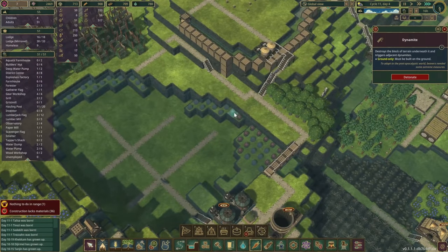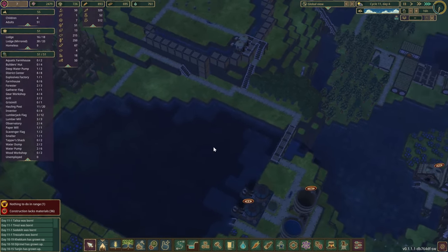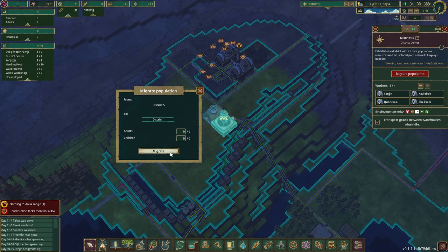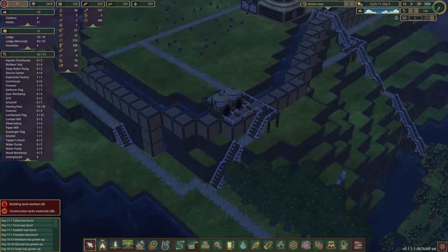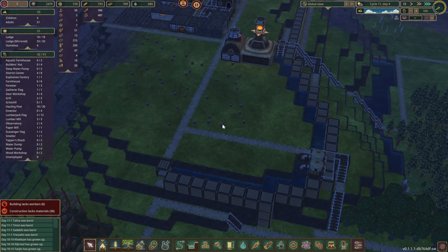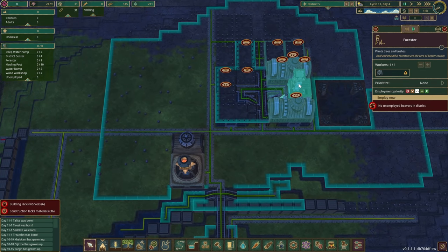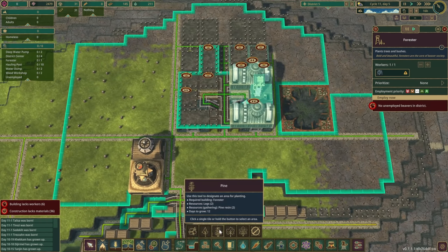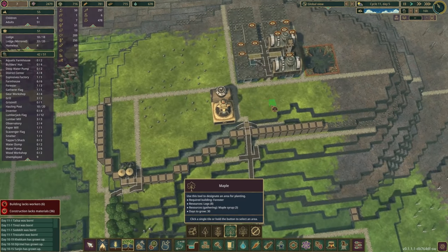There are a few dynamites in place which we can detonate right away. You guys can go back home now. Water levels seem to be going up. We do have the forest already, so we could start planting some trees because we don't really have any in here.